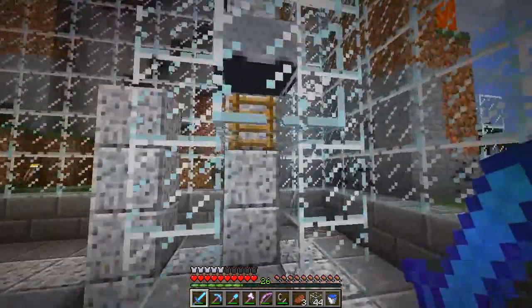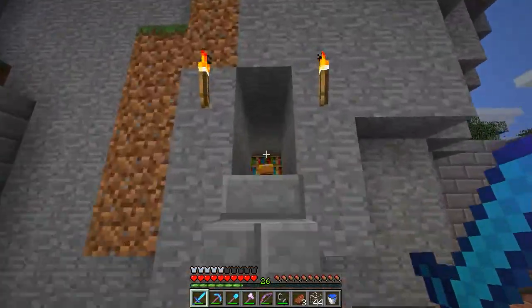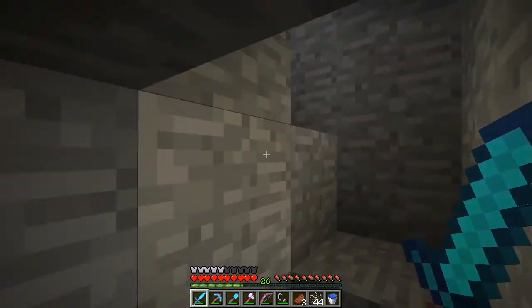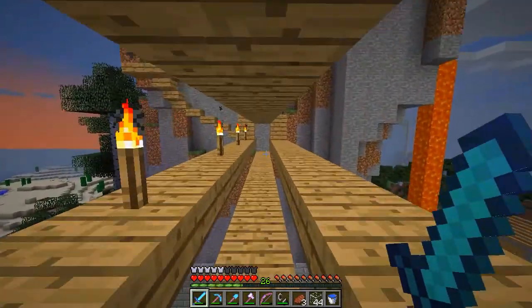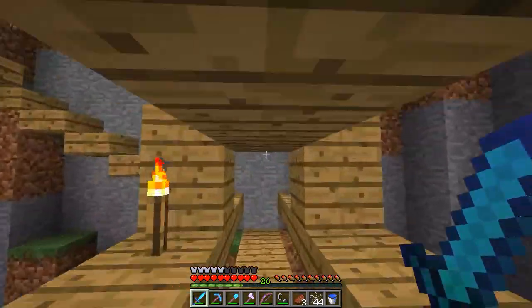Let's take a look upstairs and maybe I'll find out what I was going to build. It's turning nighttime. While I was lost I actually found a swamp biome, which is pretty cool, but we can only use it on a full moon night to get slimes. I don't have slimes, so that kind of sucks.